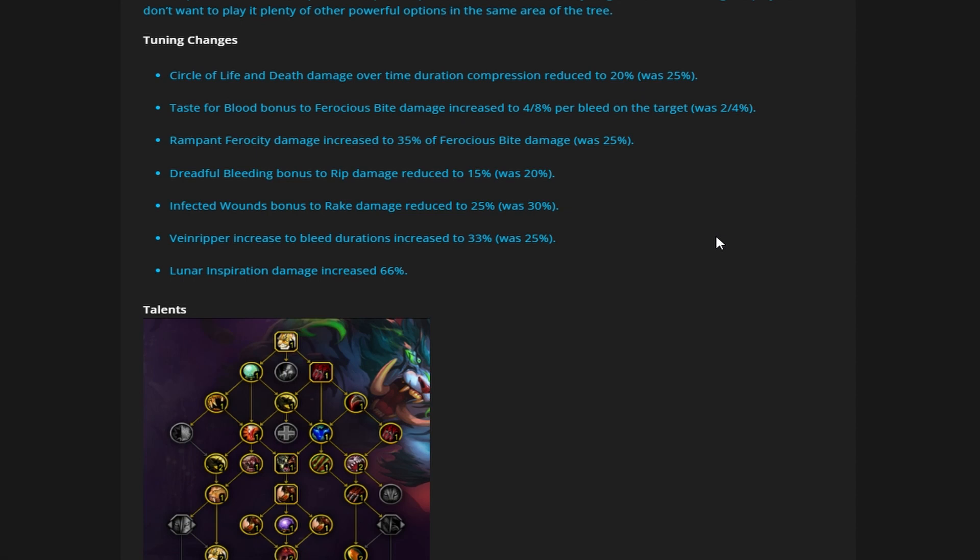Dreadful Bleeding's bonus to Rip damage is reduced to 15%, was 20% — a 5% nerf to Rip overall. This will be a little more than just 5% to Rip itself because you're also losing 5% from Circle of Life and Death, so it's not going to do its damage as quickly. But it's decent if the Rampant Ferocity damage is compensating. You're getting more burst out of it instead of longer duration, which means if things are dying faster and you're getting procs inside that window, you'll actually do more damage. It's a very minor amount since Rampant Ferocity was increased by 10%.